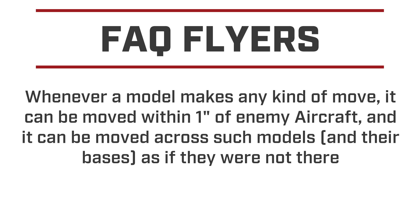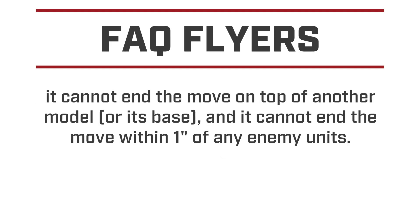Basically, before you could move-block and could not move through the model. Now you can move through it because you're moving across the base as if the flyer is way up high. However, you cannot end the move on top of another model or its base, and you cannot end the move within one inch of an enemy unit. So you can move across it, but your move distance has to completely clear that base and one inch. You can still move-block, you just have to be further away.